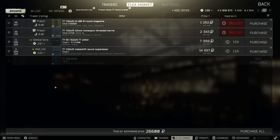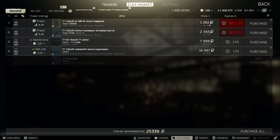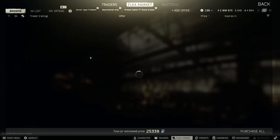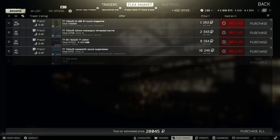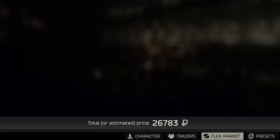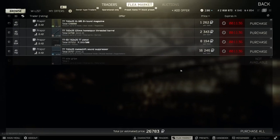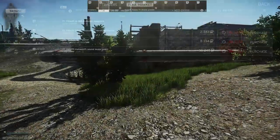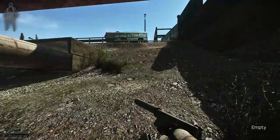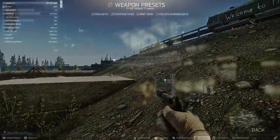Let's go in to find parts to see how much this is going to set us back. We don't need the magazine because it comes with one. For the barrel, the pistol, and the suppressor together — this is coming from the flea market, so if we go to traders only, it's going to cost us 26,783 rubles excluding the barrel to buy it all from Prapor. This is one of the cheapest suppressed builds in the entire game, partly because it's a pistol. For 26,000 rubles, most suppressors cost more than this on their own.